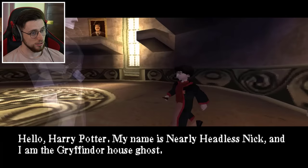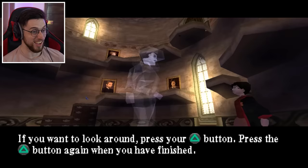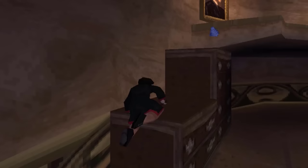Hello, Harry Potter. My name is Nearly Headless Nick, and I am the Gryffindor house ghost. Look how tall this room is - you must go all the way to the top to get out. No stairs. This is just how we operate in this school - no stairs, no lift. Just parkour that I'm almost certain would not pass health and safety.